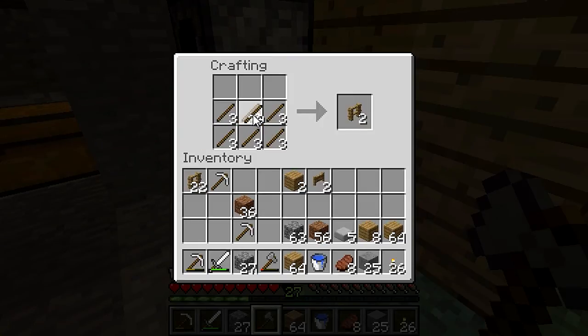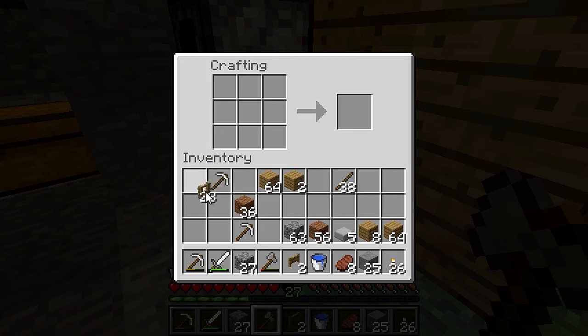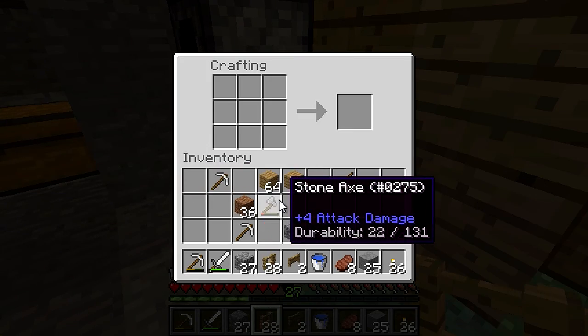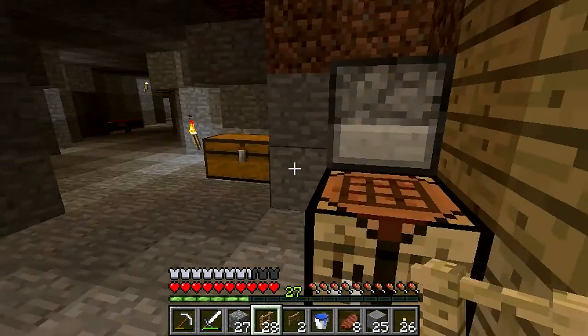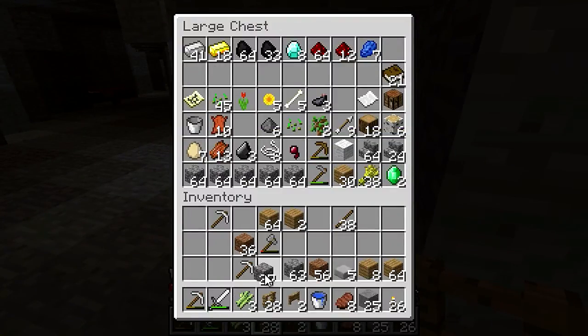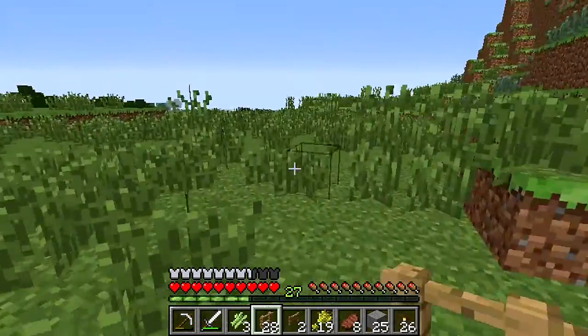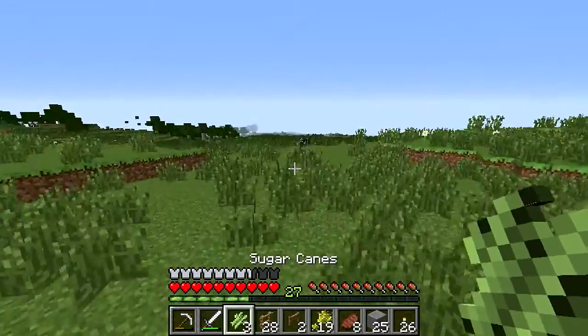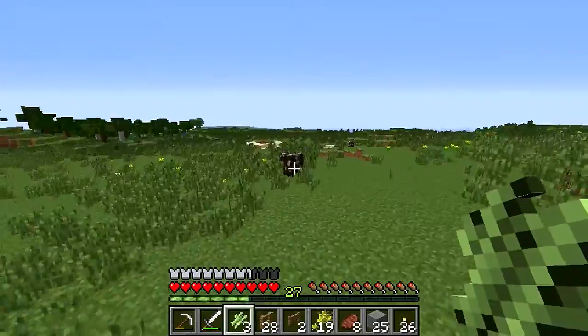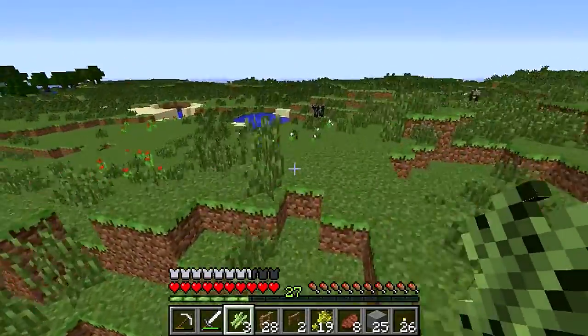We'll just continue making a little bit more of these and then we'll go find a cave after this. I just want to make sure I have a source of food. Oh, I need to plant sugar cane too. Do I have any wheat on me? I do — let's take some of this wheat. Now we can start.